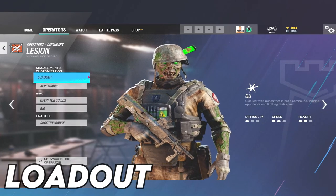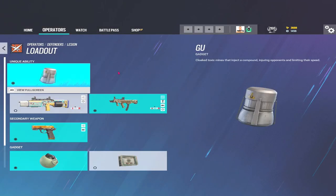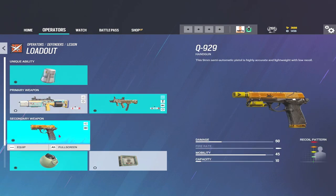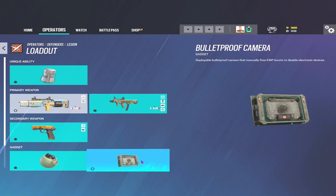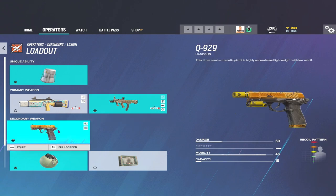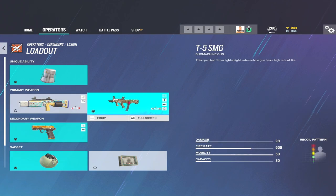Getting started with Lesion's loadout — this has to be one of the most cut-and-dry loadouts. He has the 612, the T5, the Q929, Impacts, and a Bulletproof. I don't know anyone that doesn't run Lesion with the T5. You've got to use the Q929, and also Impacts. I've genuinely never used that shotgun — the capacity is low, the damage seems low, and I'm not a massive shotgun guy.